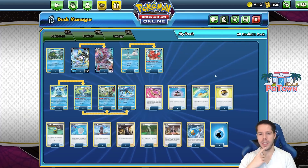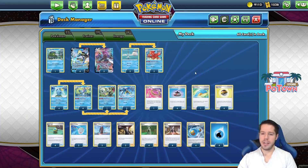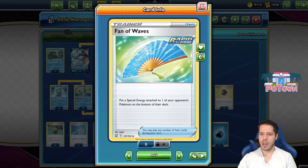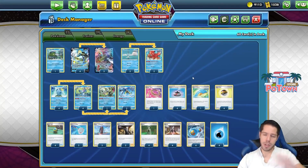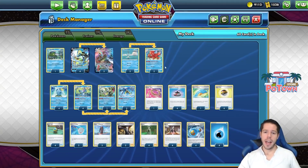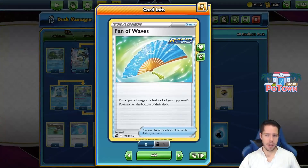That could be effective if you didn't get to Cheryl the damage away that particular turn. Outside of that, we have Fan of Waves to help recover or get a little delay on your opponent's strategy with the reshuffle of special energy. It's searchable with Octillery's ability since it's a Rapid Strike card, which is really good.